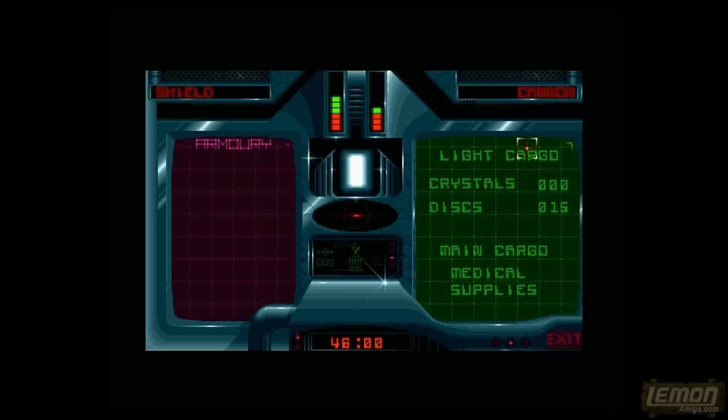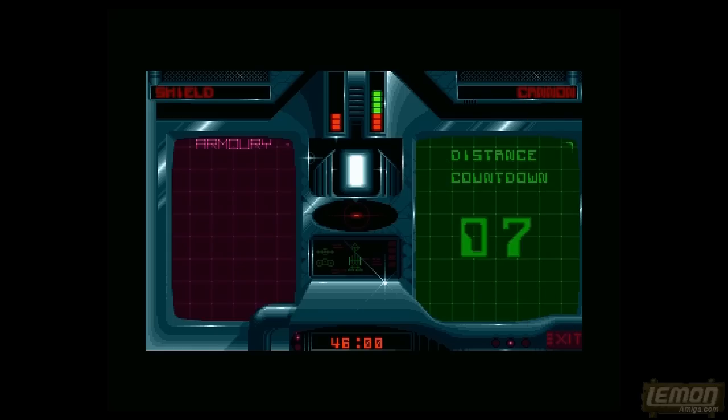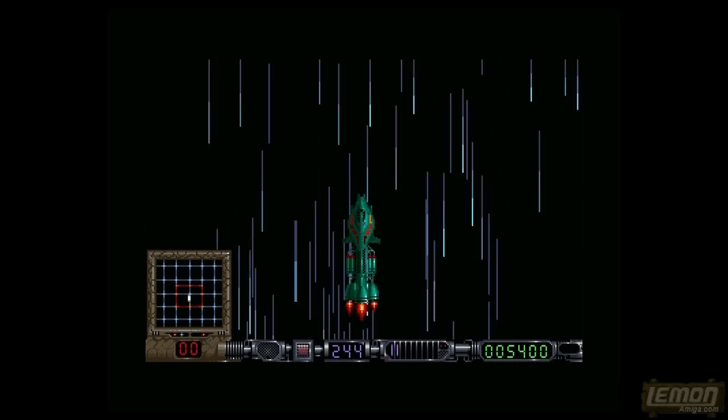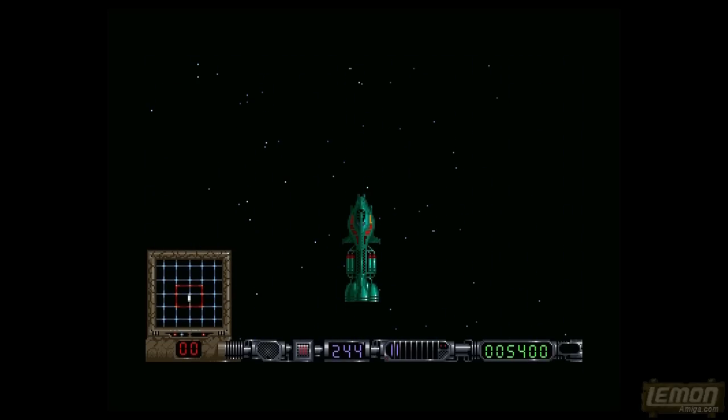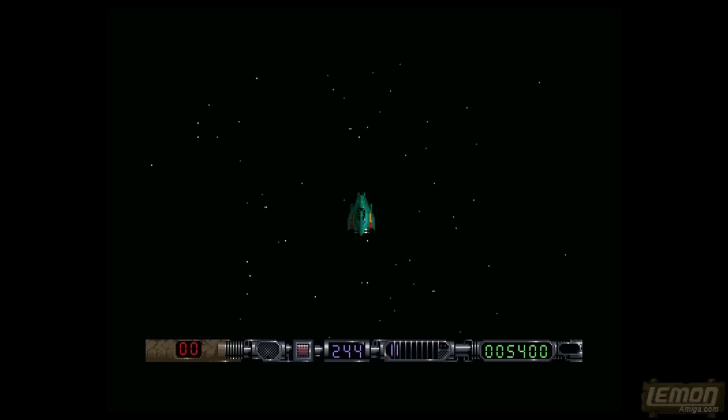In our cargo we have 15 discs from the first section, no crystals to sell, and I'm transferring as much power as possible to the cannons because the mid-level boss is particularly difficult to knock out unless you do that. After a stunningly silent warp we get to see the split as we separate from our mothership and take on the boss in our little explorer craft - and if only that were possible in Elite Dangerous!